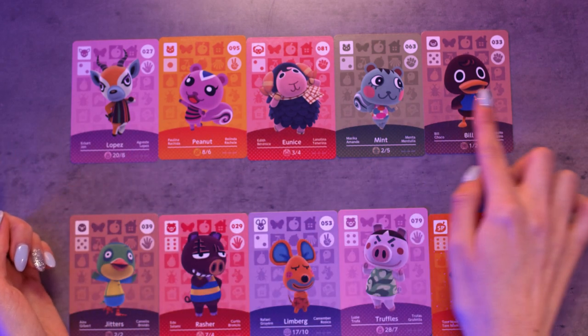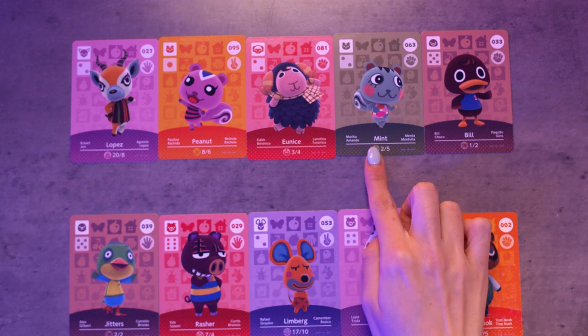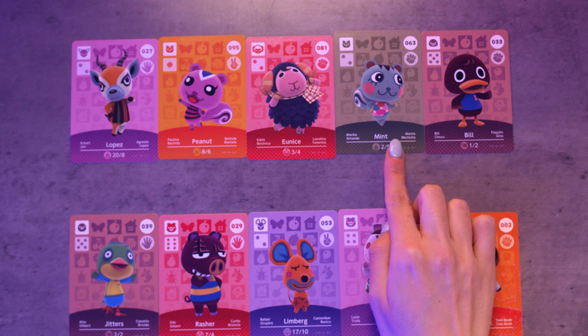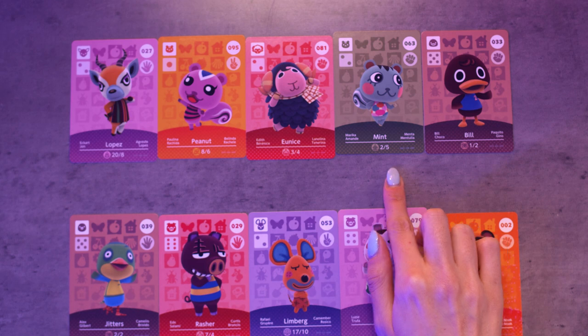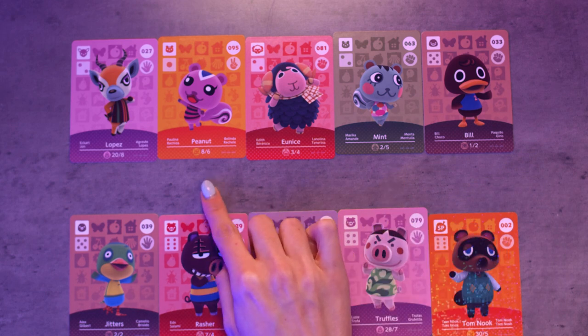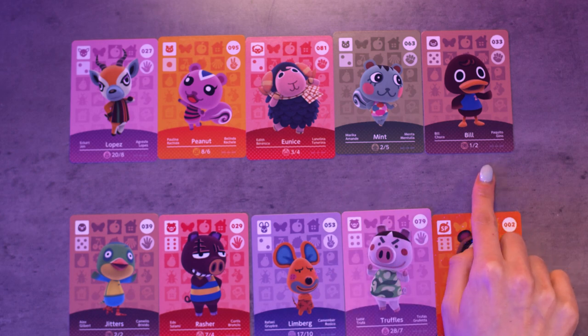And then this is my top five favorites. I think my number one favorite would be Mint — she's so cute, I love her color, the pink cheeks, and the fact she's a squirrel. Also love Peanut, pretty much for those same reasons. I just thought the other three were so cute as well. This definitely wasn't my favorite group of cards — there was quite a few double ups which is always disappointing. Hopefully I can trade them or give them away to people who need those villagers.